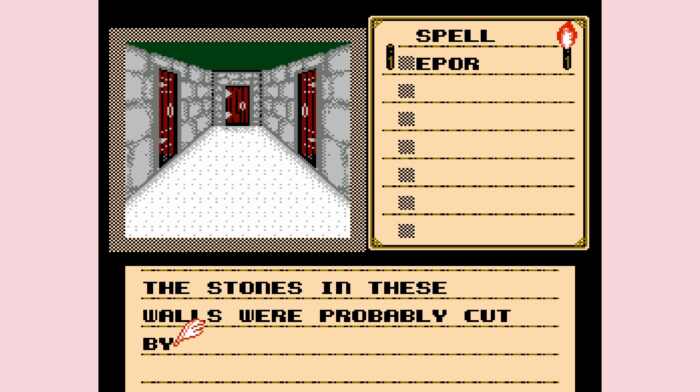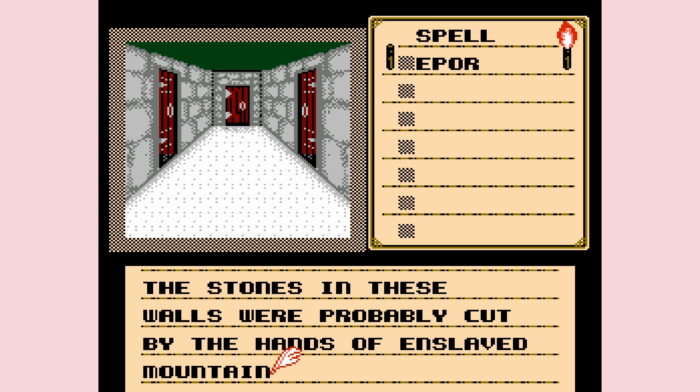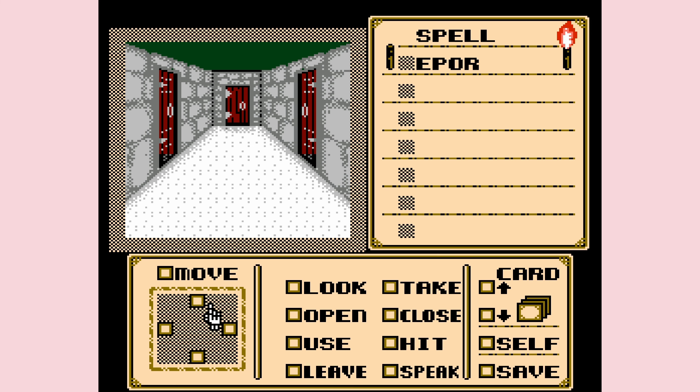The stones in these walls were probably cut by the hands of enslaved mountain dwarves. Really? So we got three doors. Is there anything else I need to check before I go to the doors? I don't see anything else to check, just the three doors. I want to look at them before I go in - there are doors, so I can't. I could just go in them, but it's just gonna tell me the doors when I'm in the room. Well, let's start with the right.